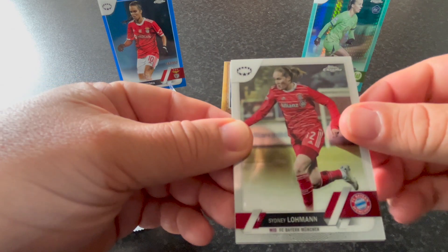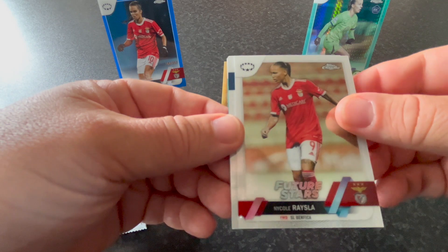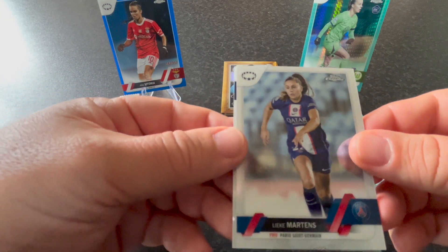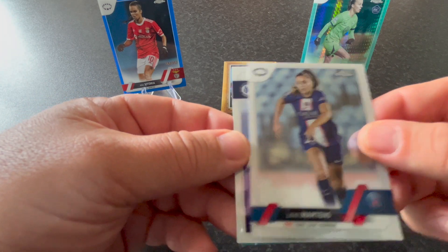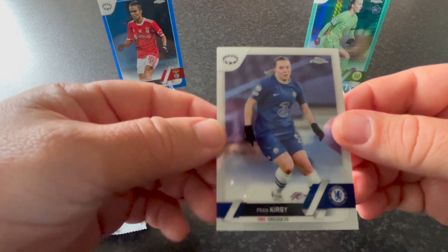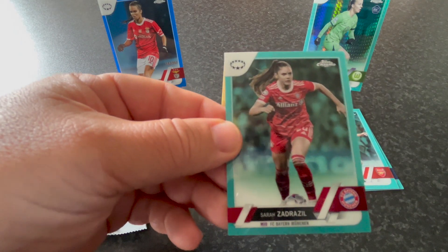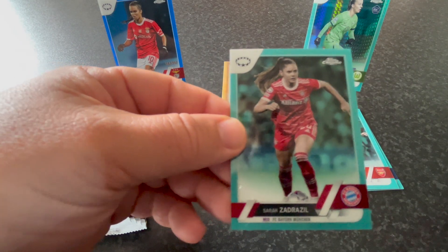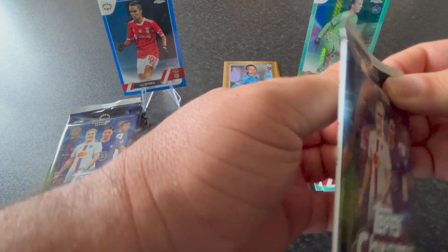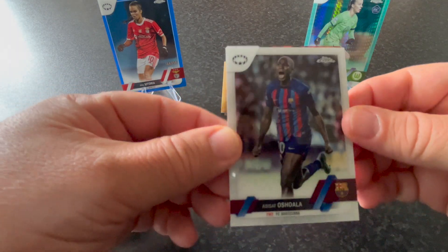We got Sydney Lohmann from Bayern Munich, Nicole Riesler from Benfica, Lieke Martens from Paris Saint-Germain, and Fran Kirby, who unfortunately missed the World Cup this year. And we got an aqua prism — Sara Däbritz from Bayern Munich. That's the first aqua prism from the second box. Remember, you find three in each box guaranteed.